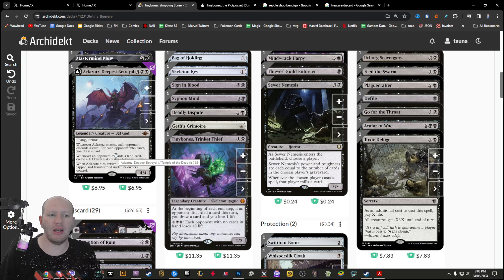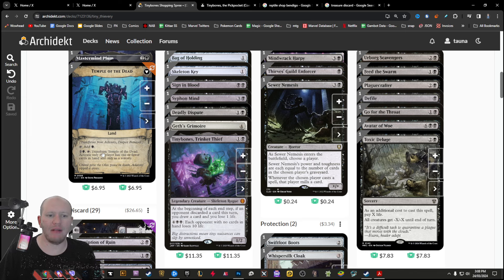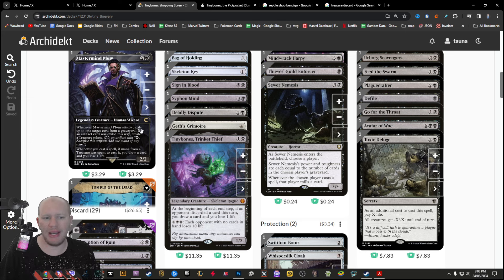Akletroz — I probably butchered that name — when he attacks, each opponent discards a card. For each opponent who can't, we draw a card. Whenever an opponent discards a land, we create a Bat token. When he dies, he transforms into a land for us, and he transforms back if a player has one or fewer cards in hand.